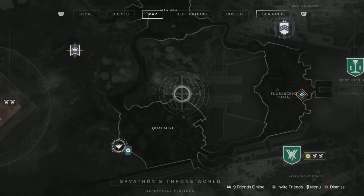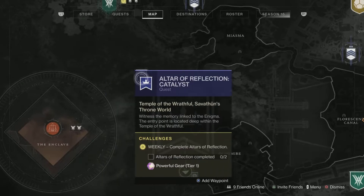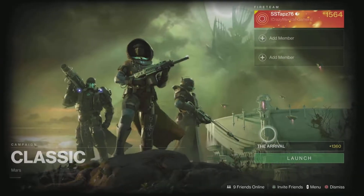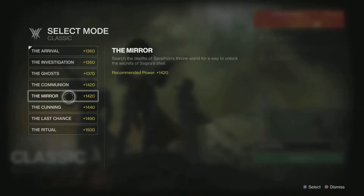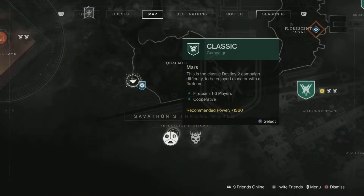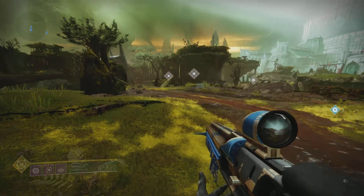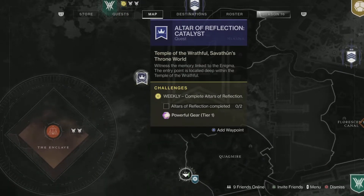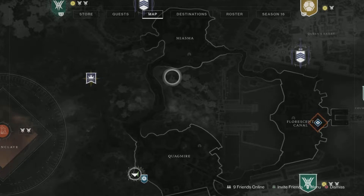Number two can be acquired two ways. One, you do the Altar of Reflection — it's going to be in there. Or two, you go to the missions and select the Mirror Mission, and it's going to be towards the end of the mission. Either way you can do it. Let's head on over to the Altar of Reflection right here.